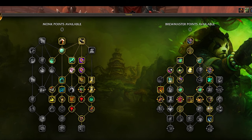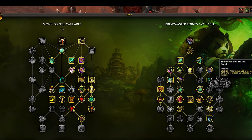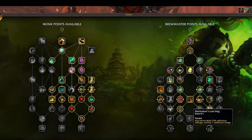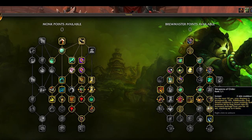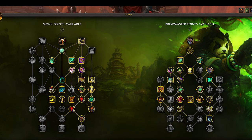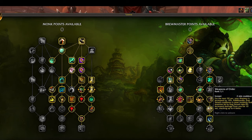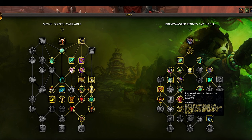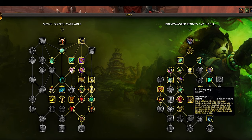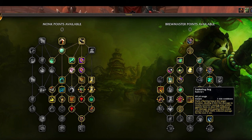Over on the Brewmaster-specific side, there were a lot more choices. I like what they did — the near-Capstone abilities are pretty cool. Bone Dust Brew is awesome, Exploding Keg is sweet, the Blackout Cooldown is sweet, and Weapons of the Order is awesome. There were some really good choices and it was hard to decide. I went with Weapons of the Order for the Keg Smash reset, but I think I'd go Exploding Keg for raiding, and at level 70 I'll probably just take both.